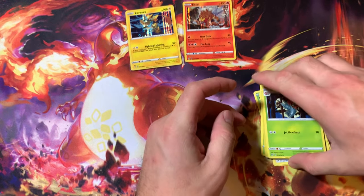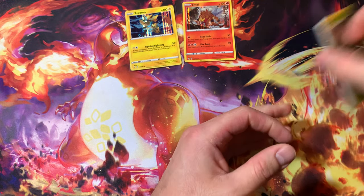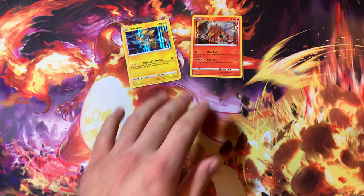So that's it for this opening here. Let me know what you guys think in the comments below — is this Eevee tin even worth it? You guys have a good day, take care. Dark Archer once again signing off, have a good day.